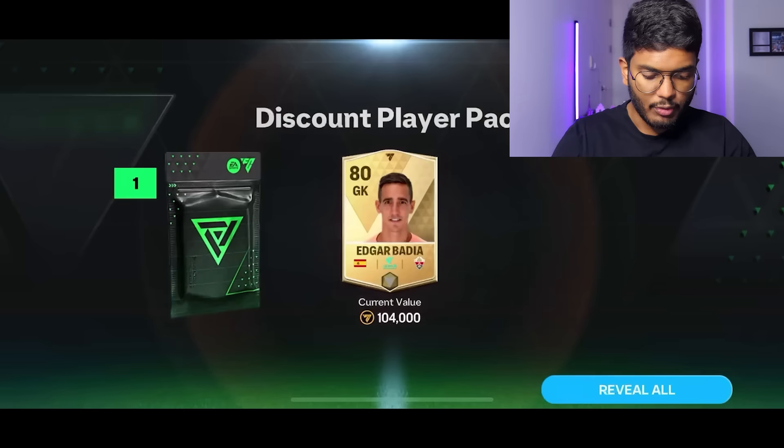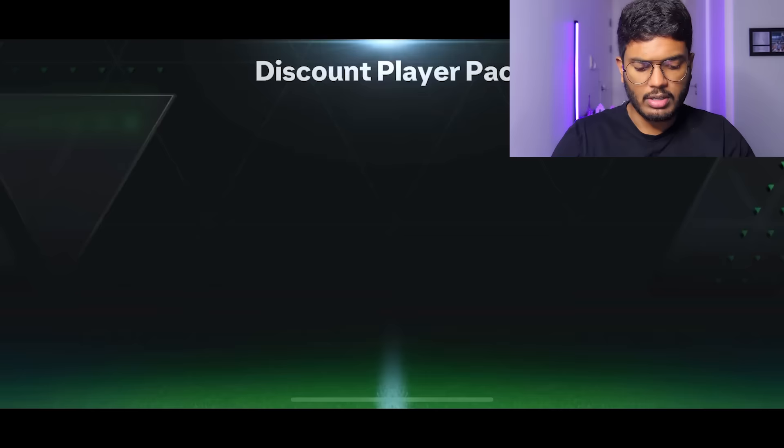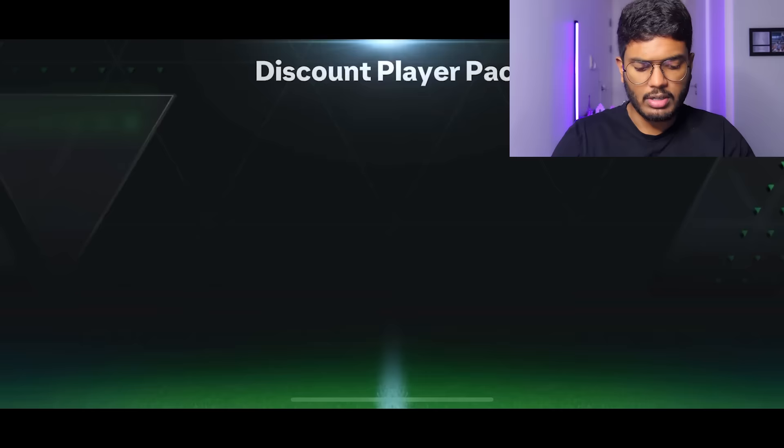We can open three more. Let's open all three and we got a Fritesi, Edgar Badia, and Monte Elkart. That's what we've packed. Now it's time to unlock the rewards on my other account.